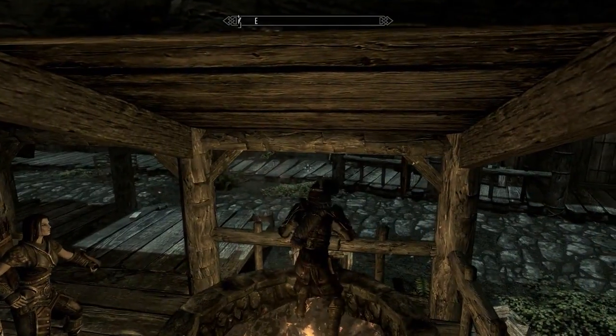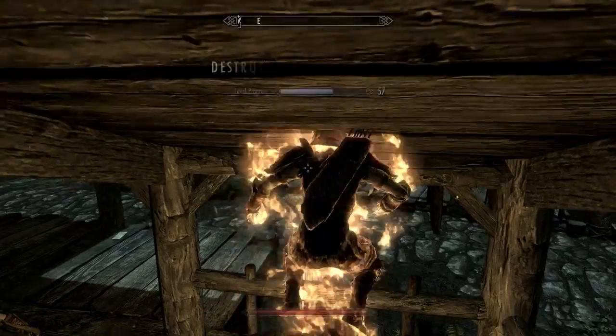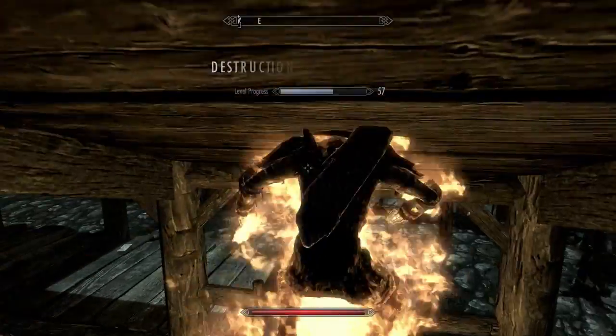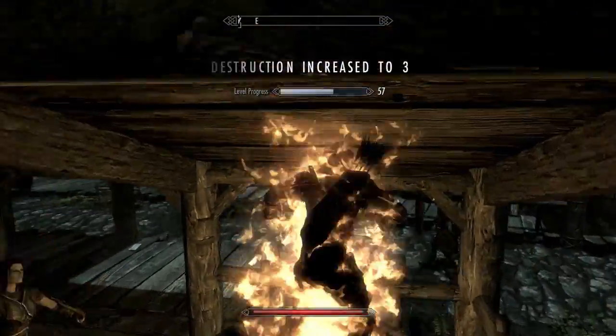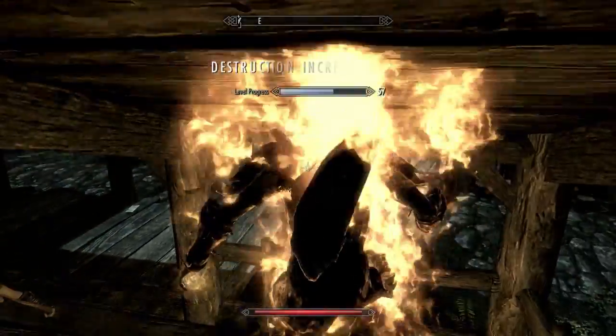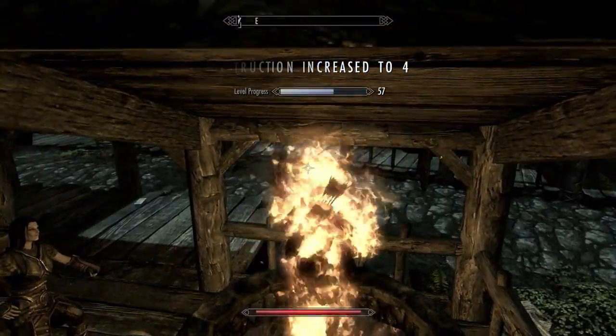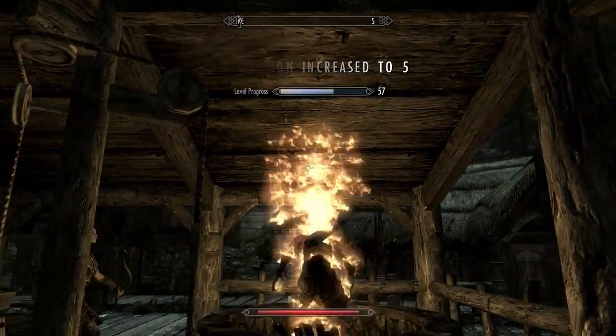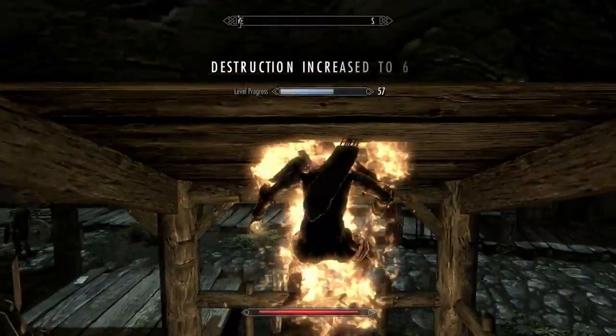I'll just show you what this glitch involves. It's very easy, you just keep jumping. And you'll see that you'll level quite fast especially at lower levels. I keep running forwards because as you jump you can get pushed back by the roof.